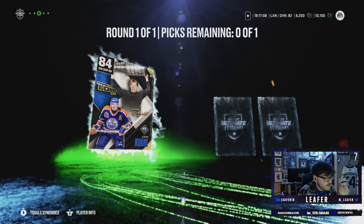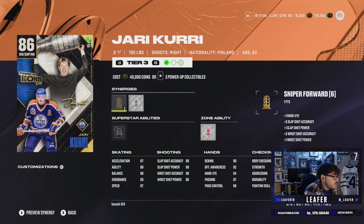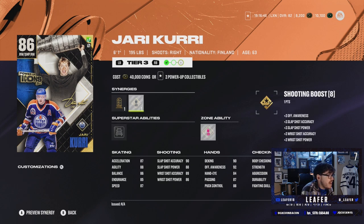Yari Curry isn't bad. Let's be real. We get him up to an 86. He's not the fastest just yet, but his shot's insane. Good deking, good offensive awareness. He's got sniper forward and shooting boost, plus big rig, which is actually nice in close quarters. Not a bad first pull.